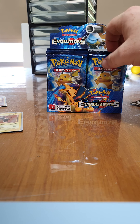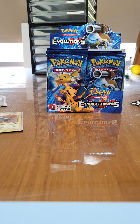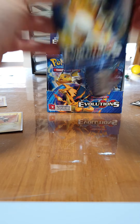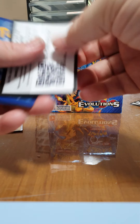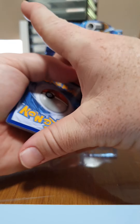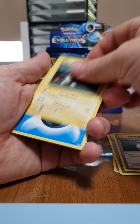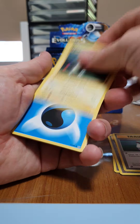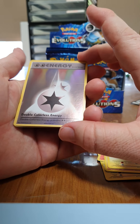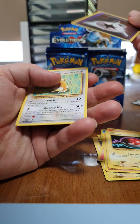We've got one, two, three, four, five, six, seven packs left. Code for whoever wants it. We have a Full Heal, we have a Spirit Link, a Potion, Magnemite, Energy, a Growlithe, Machop, a Voltorb — oh again it's got a scratch across it — and a Rare Electrode.